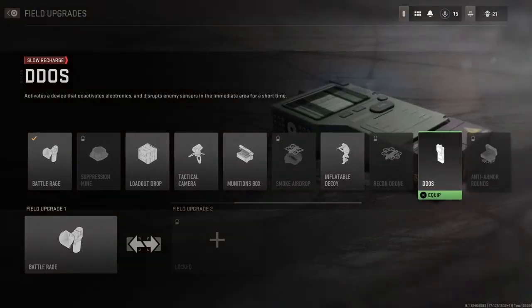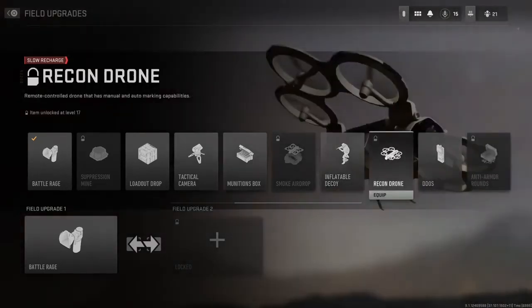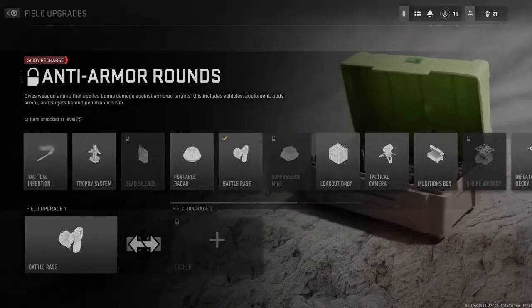The next one is DDoS. It activates a device that deactivates electronics — like trip mines or anything enemies have laid on the ground. It's kind of useful, but I don't really see the point in using it over some of the other better options available.